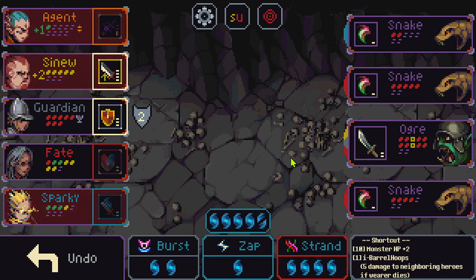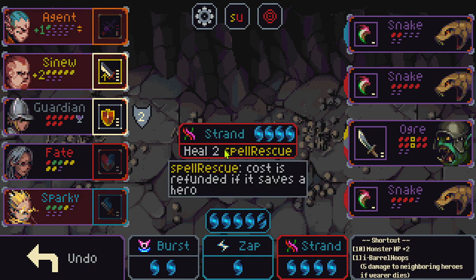So here's what I was talking about — I've alluded to this, but for those that don't know: Fate Shenanigans. Strand Spell is a heal-two rescue spell, so the cost is refunded if it saves a hero.